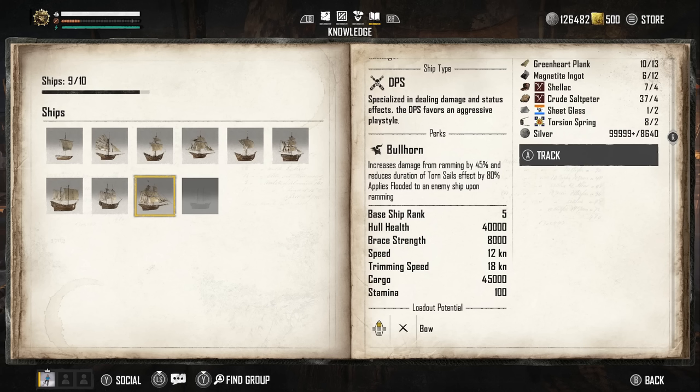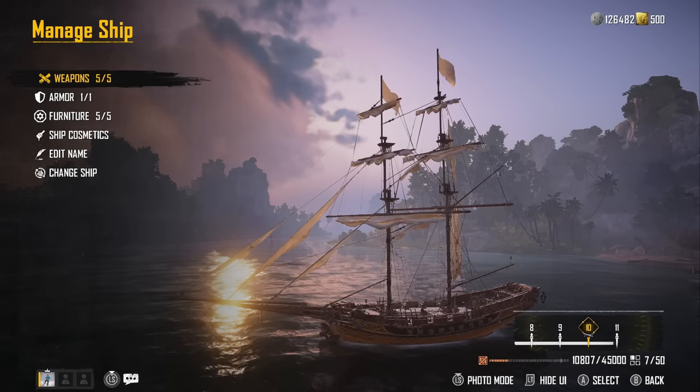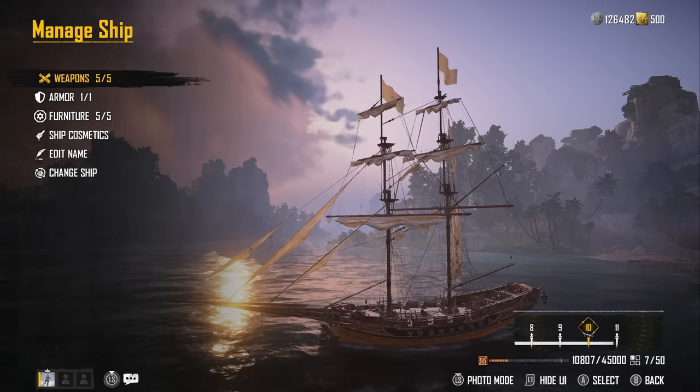The perk is Bullhorn, and this is where the fun comes in. It increases your damage from ramming by 45, reduces the duration of torn sails by 80, and applies the flooded status to an enemy ship upon ramming. It starts at rank 5; mine is almost rank 11. The health is 40,000, brace strength is 8,000, speed is 12 knots, trimming speed is 18 knots — the fastest ship in the game — cargo is 45,000, and it has 100 stamina.